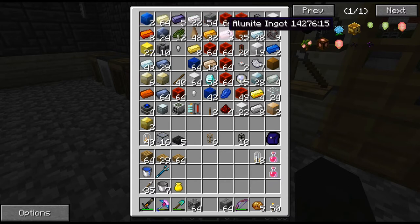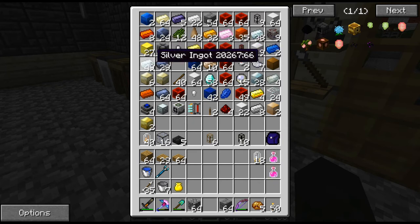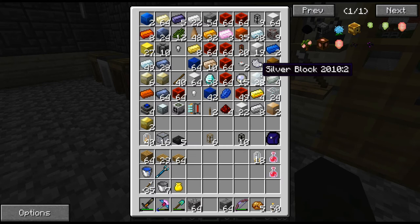There are so many metals in this game — cobalt, lead, silver, aluminium, invar, tin — going through the storage looking for what I need.